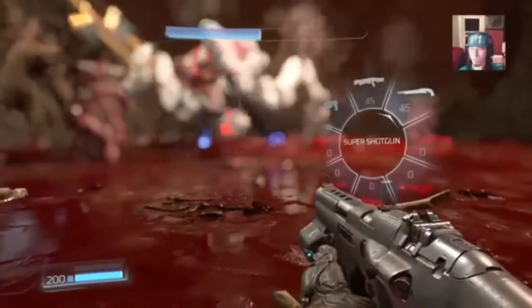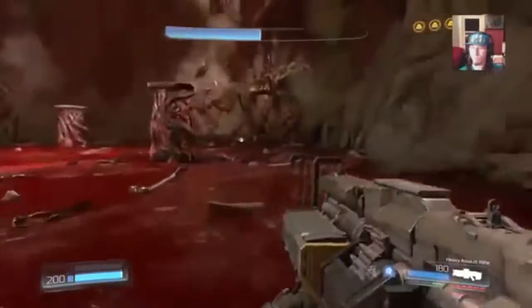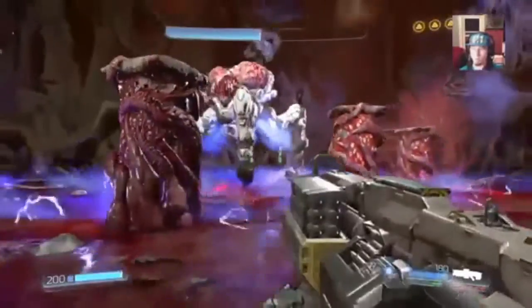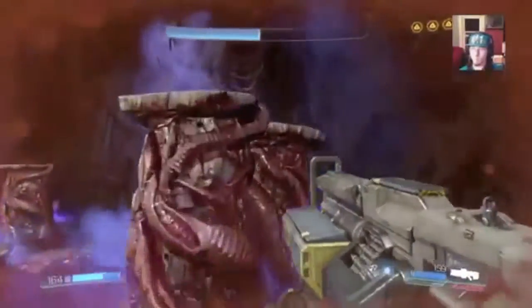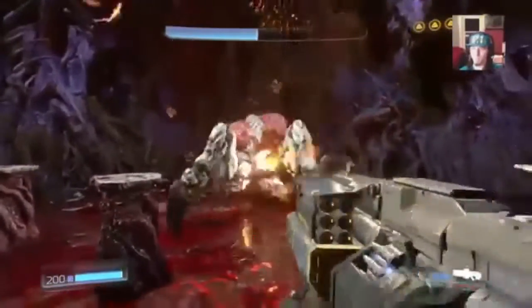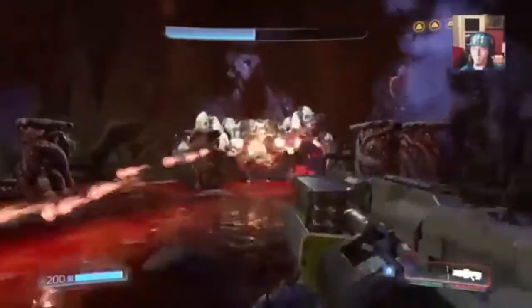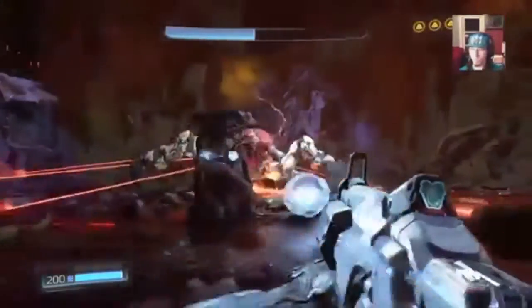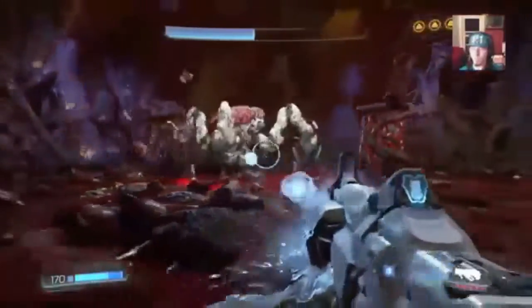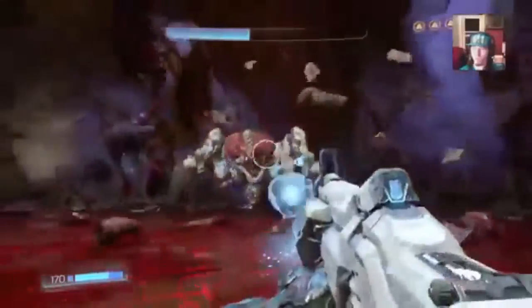Once you get the beast down to half health, things pick up. The grenades, lasers, turrets, and legs are all still active, and it starts fighting more aggressively. It will also put lightning on the ground — when the lightning hits, make sure you get on one of the pedestals that form on the battlefield. Don't stay on those platforms too long though, because the spider will activate spikes on top of them that deal significant damage.